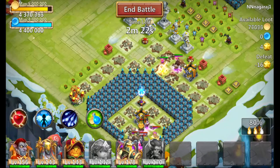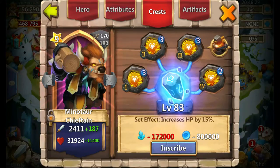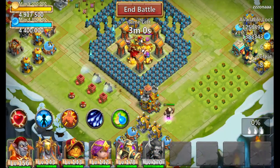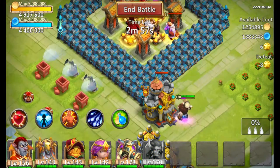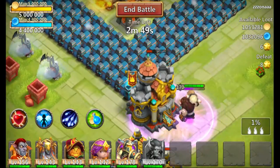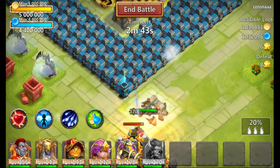Number three: Tenacity. The reason why number three is Tenacity is because Minotaur is a tank, and with tanks you want to increase their health so they have higher survivability, as well as so they can proc more often. With Minotaur having as much HP as he has, embellishing on that will help him out immensely.